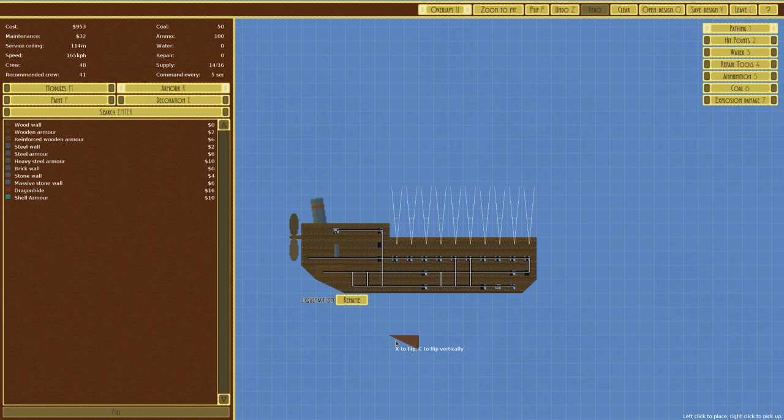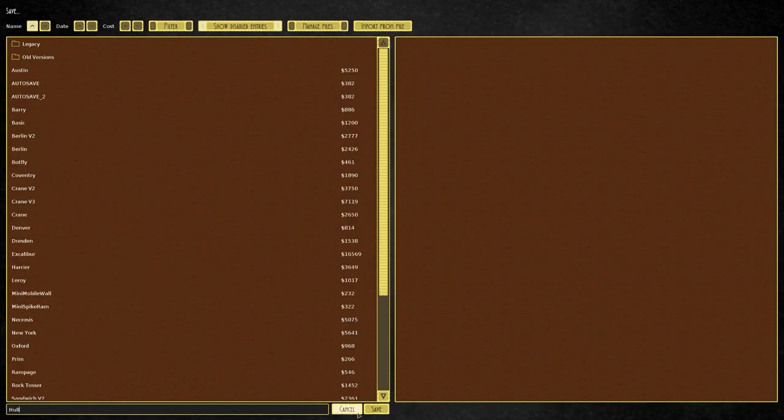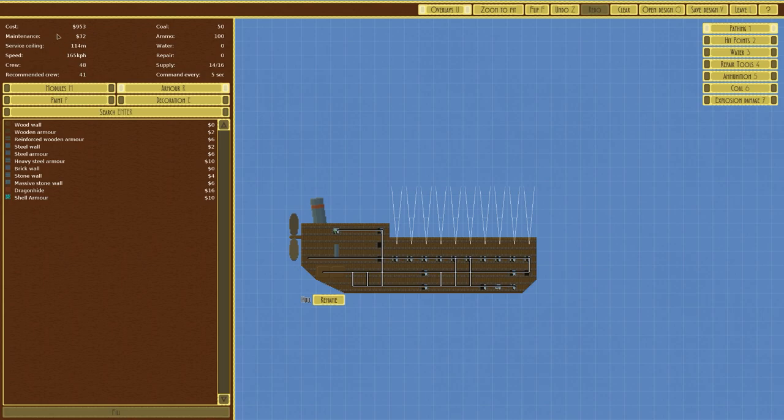We'll call it the Hole — normally named after towns but that'll do. Put a keel on it, save the design as 'The Hole', and let's give this a go.